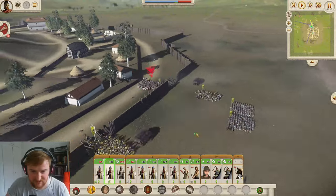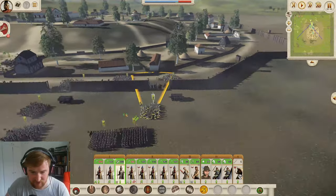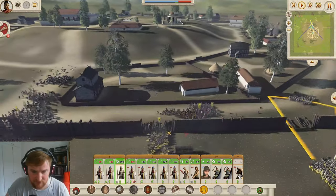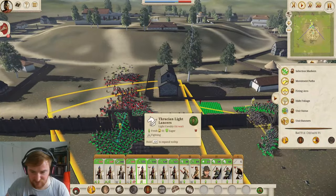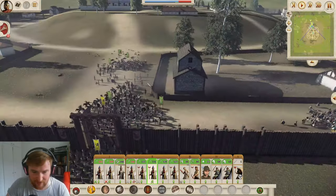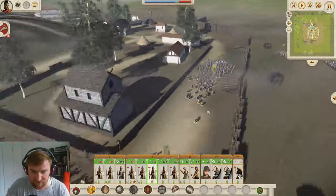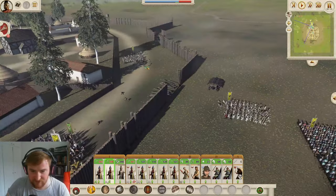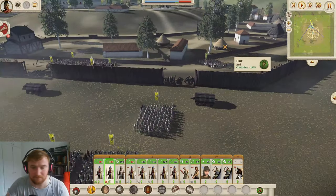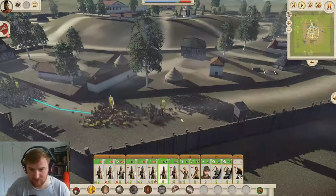We're going to engage these guys and bring cavalry into here as well. We should be able to surround these boys pretty nicely. It looks like they're going to fight it out at the gate - that takes away all our advantage of manoeuvring around. But I think we're still going to be able to win here. We've managed to get in behind these two units, so this is just going to be a bit of chaos for a little while. We're going to send cavalry all the way around and try a two-pronged attack.